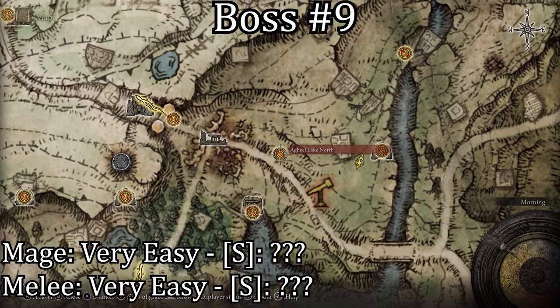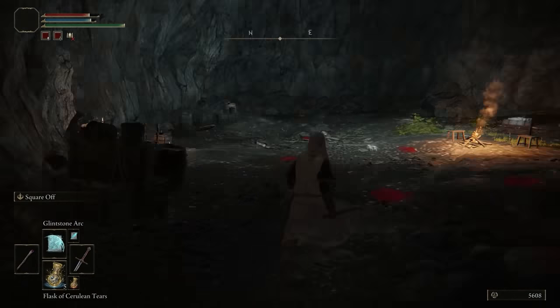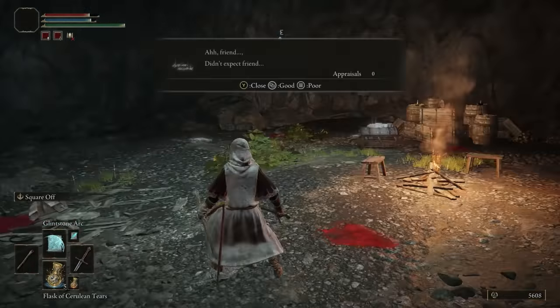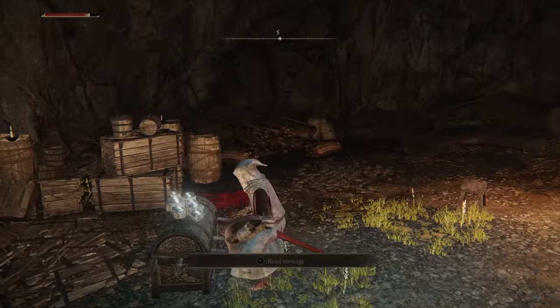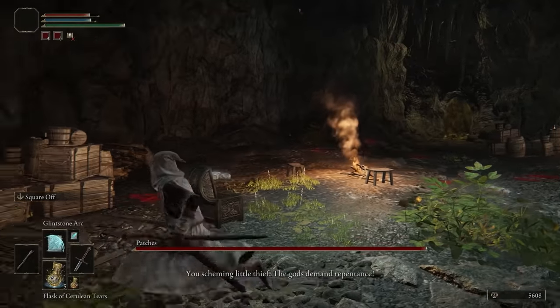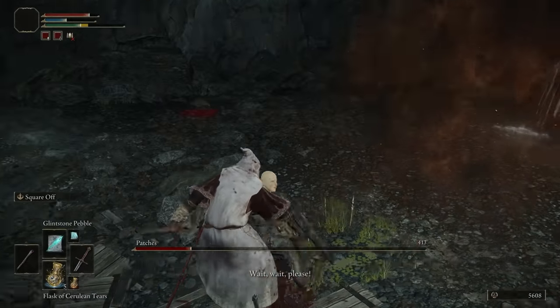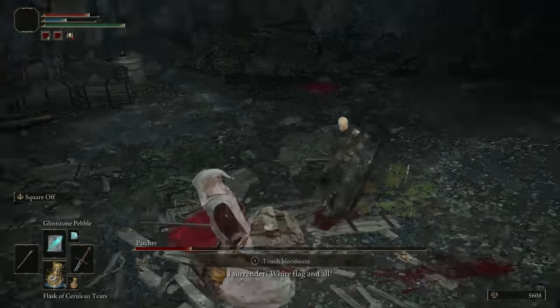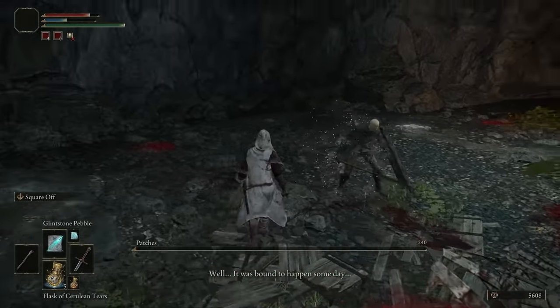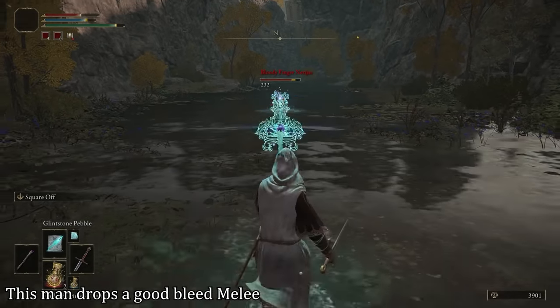The ninth boss is located in Murkwater Cave east of the Agheel Lake North Grace. I almost forgot about this boss which is why it's so late in the list — it should have been sooner, but oh well. The cave system is very simple and the boss fight is very very easy. He does say 'spare me' at one point but I'm not sure if you can actually spare him — I killed him way too fast to find out. Also, when you're outside of the cave you may get invaded by a Dark Spirit, and once you defeat the Dark Spirit he gives you a very good weapon.